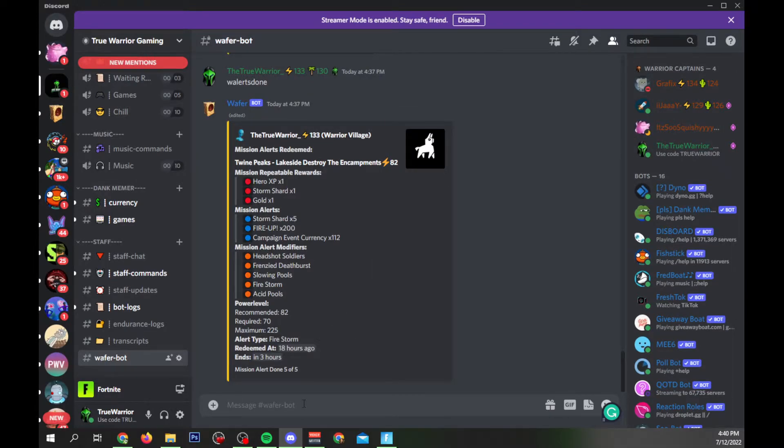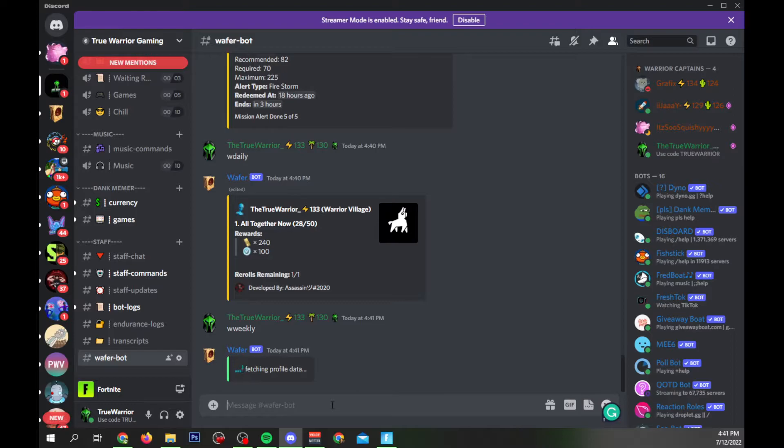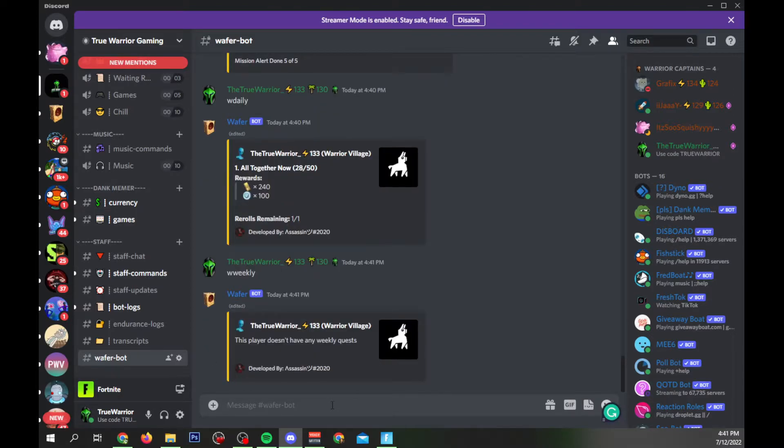The next one is `w daily`, and it's going to show you the information for your daily quests — how many you have, what they are, and if you have any rerolls remaining. I'll give you a little hint: there's going to be an update to this that I already know about and have spoken with the developer about, so be on the lookout for that. Along the same vein, you can also do `w weekly` and it'll show you your weekly quests — for me I don't have any because I've already done them.